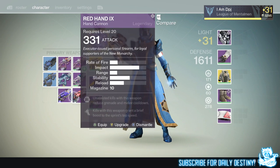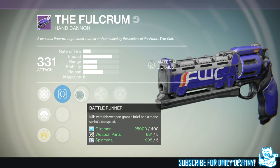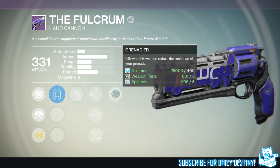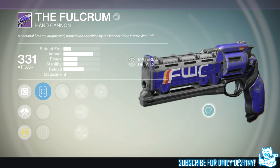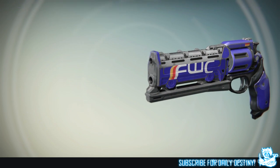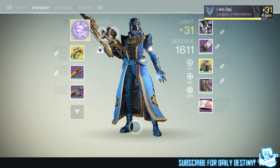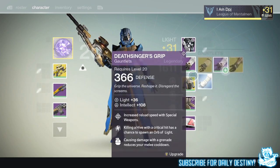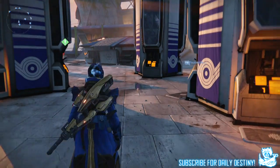Let's take a look at the Fulcrum. My other Fulcrum has Luck in the Chamber, Small Ball, and Final Round — which is brilliant on hand cannons. It goes down to seven bullets, and two of those do roughly 33% more damage, so that's a perfect roll. If you missed that video I'll link it in the description. So in total I got the Fulcrum, the Red Hand, the Dead Light Helmet, the scout rifle, and the Titan class item.